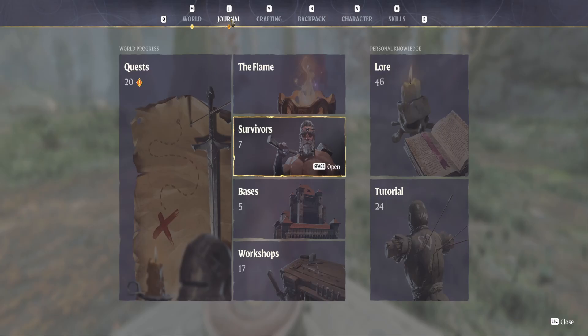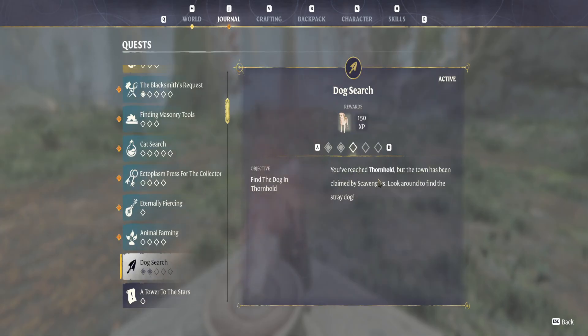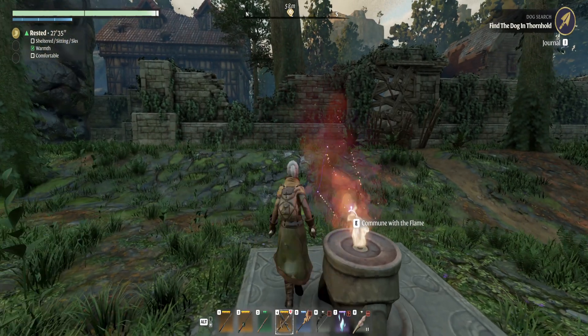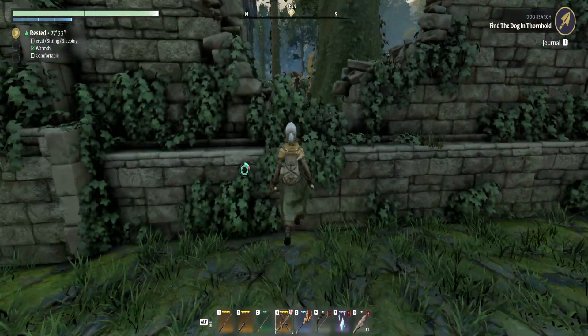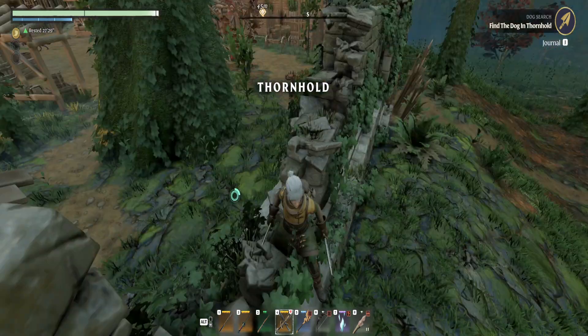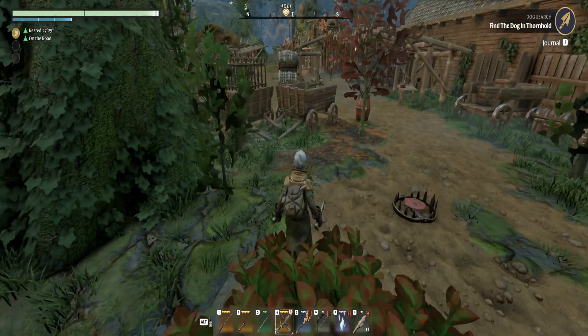The quest says: you reach Thornhold but the town has been claimed. Look around and find the stray dog. Now if I had my suspicions, they probably have the stray dog in a cage like that. The question is, where is that cage located?